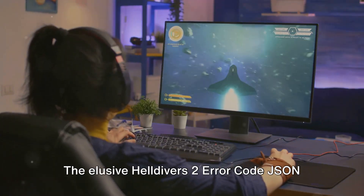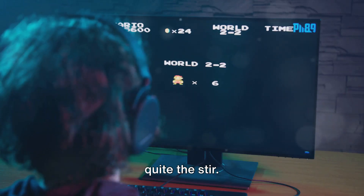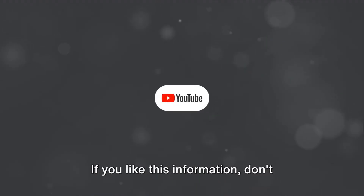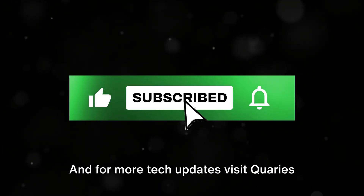So there you have it, folks — the elusive Helldivers 2 error code JSON, a system glitch that's been causing quite the stir. Keep those systems restarted and those attempts at redemption coming. If you like this information, don't forget to subscribe — it will be a great support. And for more tech updates, visit Queries.com.